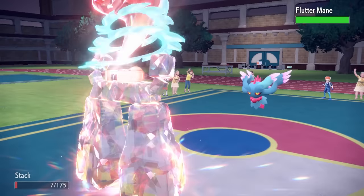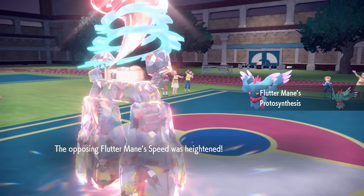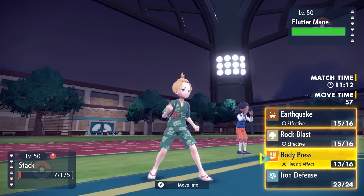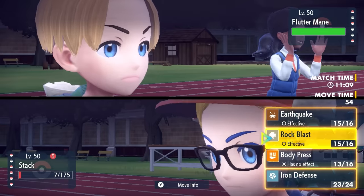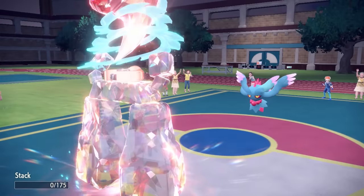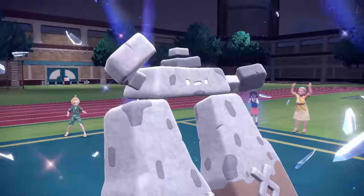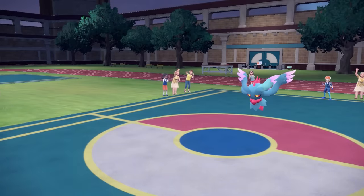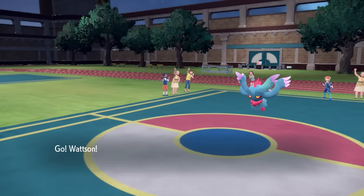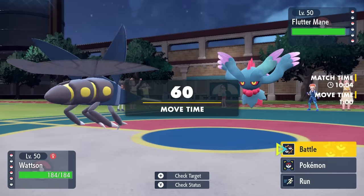Finally, the beast that is Fluttermane comes in. It's a classic case of them underestimating Stonejourner up to this point. With Protosynthesis boosting Speed, it's going to be faster than everything on my team and hits like a damn truck. I just have to leave Stonejourner in here, and they finish me off with Moonblast. But that's fine — I was able to break their team super nicely. I did commit my Tera but also forced them to commit theirs. I do have an answer for the rest of their team: the remaining Pokemon are Fluttermane, Hisuian Samurott, and Kingambit, and I'm looking at an opening for Heracross to sweep.